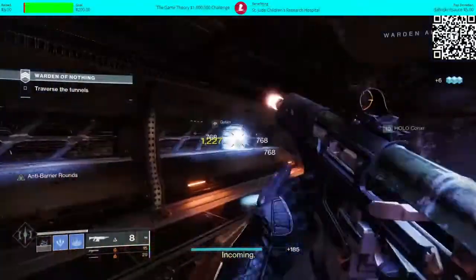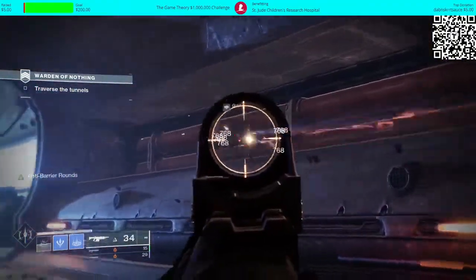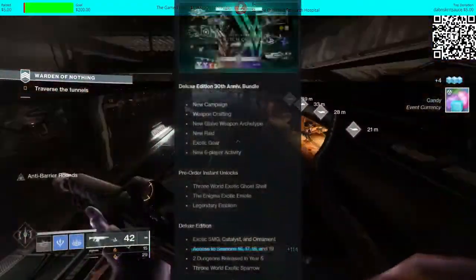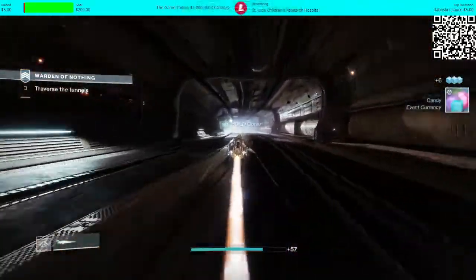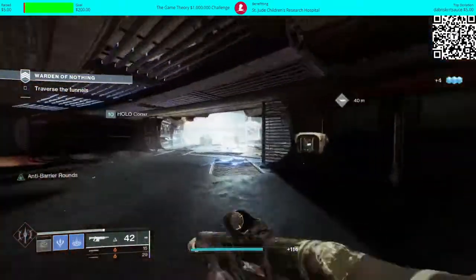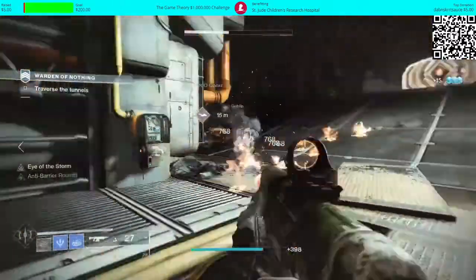Bungie also said they're going to introduce an option to upgrade to the Deluxe eventually. When that'll come is unknown, but they did say they're going to release the dungeons separately in the future, which will probably become something like the Forsaken Pack. For the last one, the Deluxe Edition 30th Anniversary Bundle — it's literally everything I've just covered, in one bundle for 100 euro. When you do the maths, you're saving like 5 euro/5 dollars — so if you're going to get it all anyway, you might as well just get this.